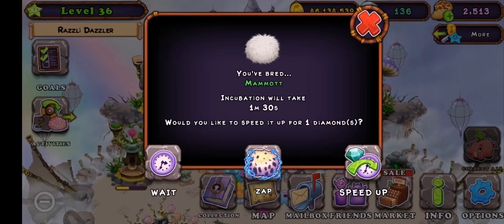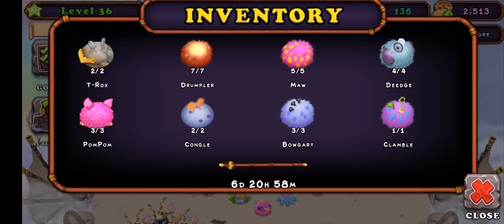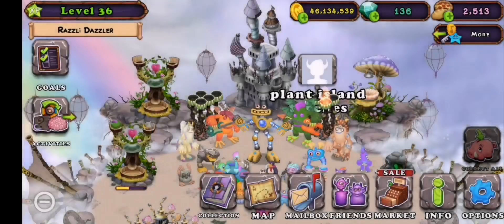Okay guys, we have a Mammoth. We need to zap to this guy. He needs a lot of eggs, but I got him. So we zap and let's go revive.